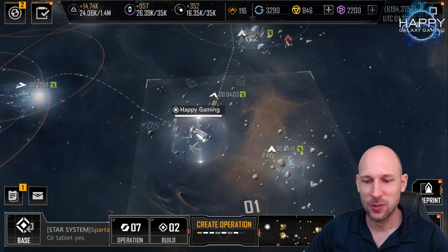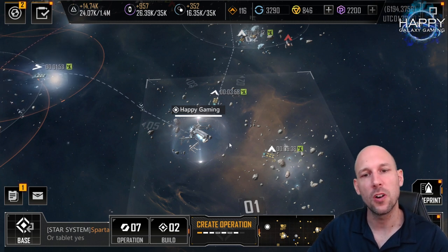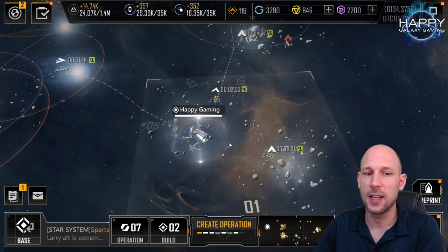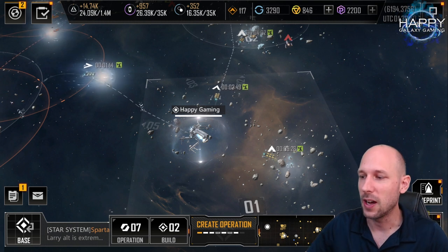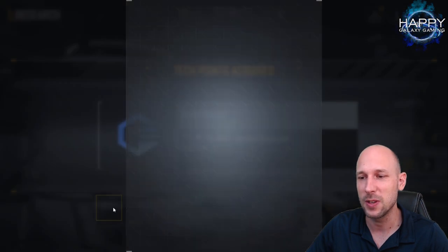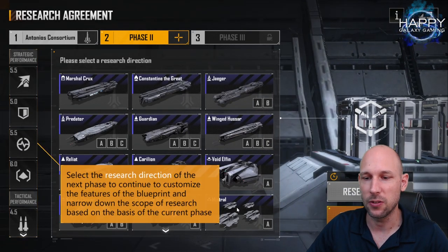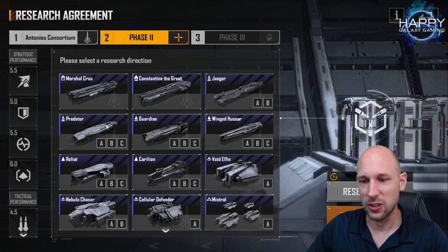Hello commanders and welcome to this video for Infinite Lagrange. Today we want to take a look at what ships you should build first — the first frigates and destroyers. It will always depend on the ships you have available. I'm still looking to get ships like the Mistral, the additional modules for the Marshall Cruise, and the Predator B version, so there's still a lot to get.